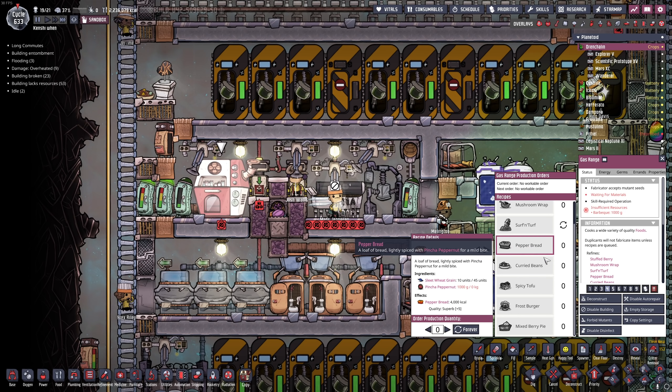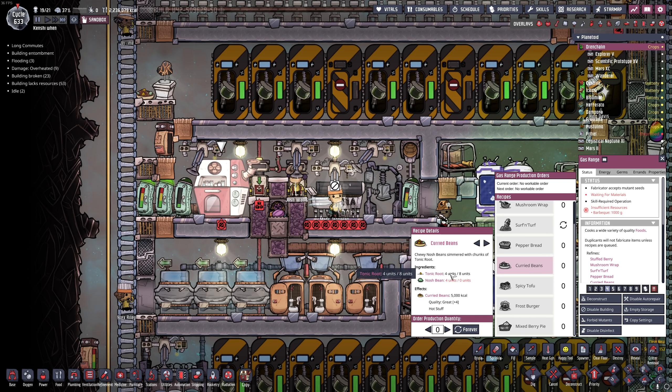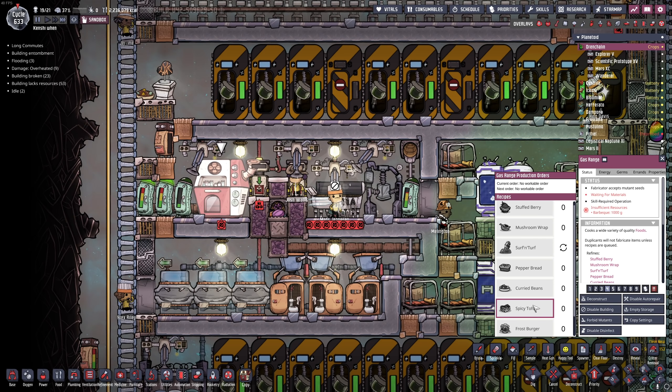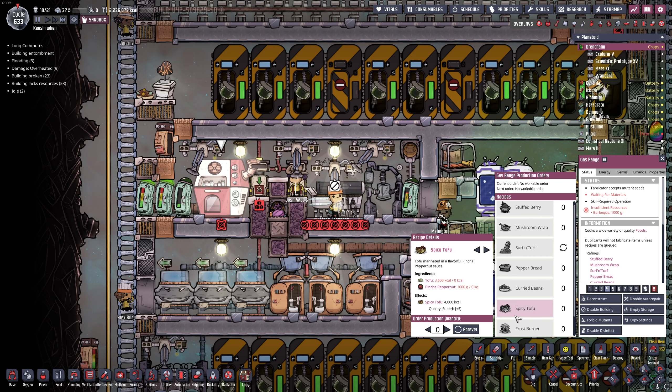You get 4,000 calories of spicy tofu, which has about the same food quality as pepper bread — in fact it's pretty much the same as pepper bread except slower, harder to make, and took more resources and time and effort. So it was basically pointless. Curried beans flips that: you get four units of nosh bean and you get 5,000 calories, versus spicy tofu which took six units of nosh bean to make and only gave you 4,000 calories.